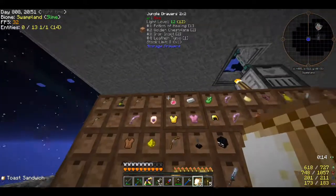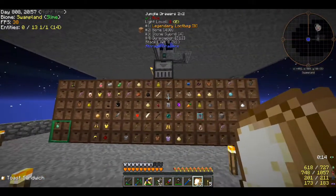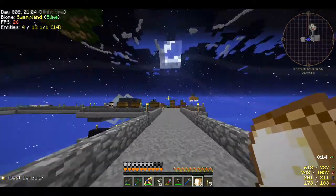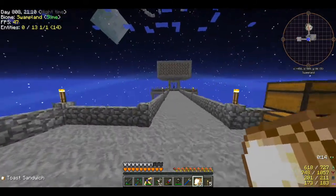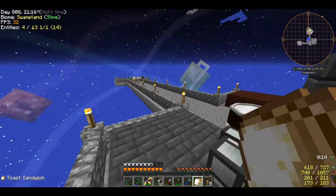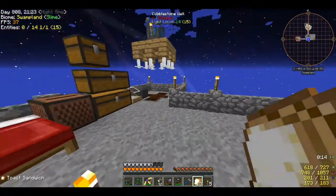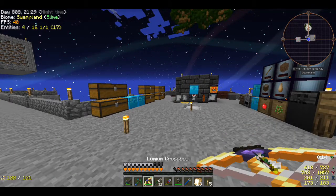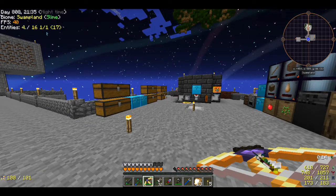I found a potion of healing, nice. I did make myself my first crossbow - I was checking out some recipes. Every modpack nerfs Tinkers' Construct a little bit differently, so I was reading around trying to find the best build for Project Ozone. Someone pointed out the lumium crossbow was pretty good, so I made one.